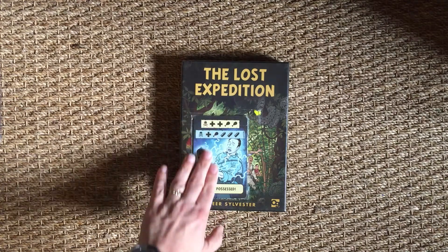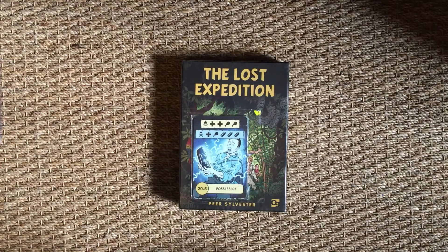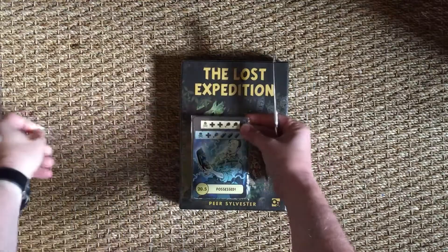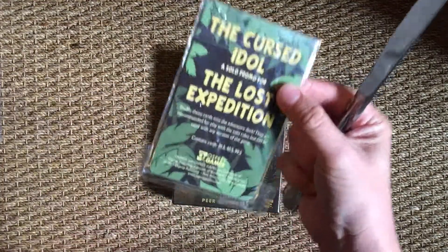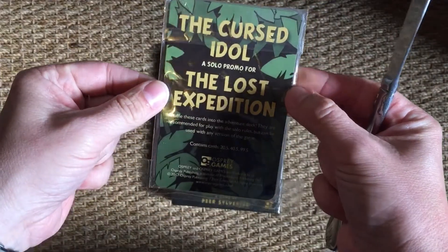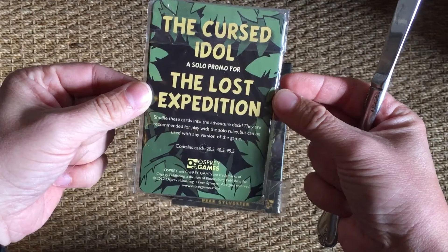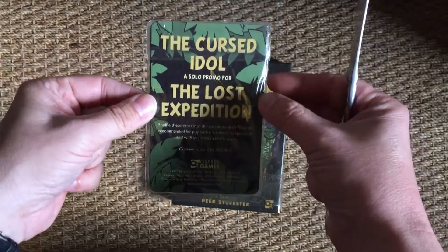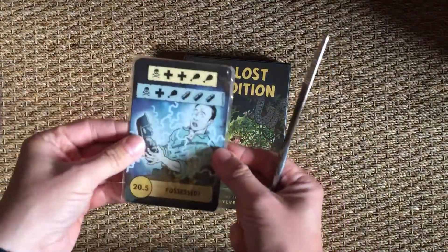It looks to me as if it has some promo cards on the front of it. So let's have a quick look, see what these are. So without actually opening them — The Cursed Idol, a solo promo for Lost Expedition. Well, that's very cool, because obviously I couldn't tell that until taking it off the box there.